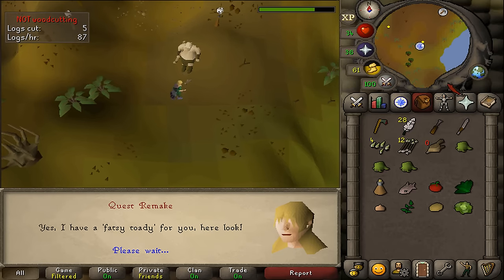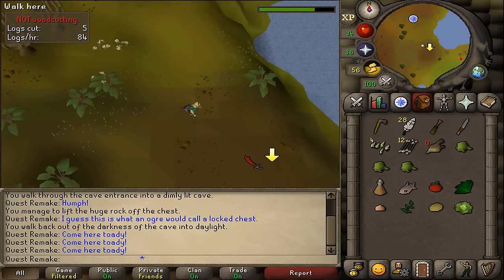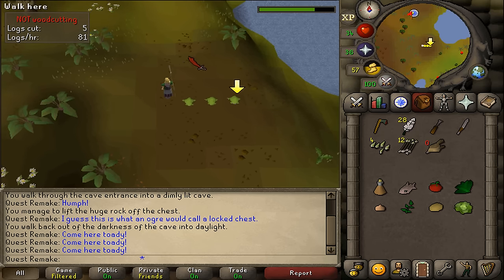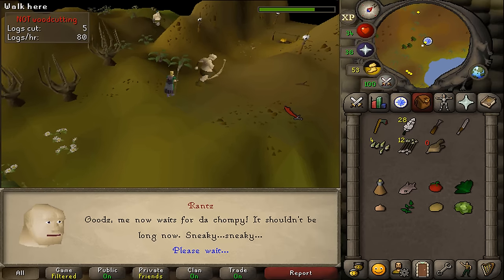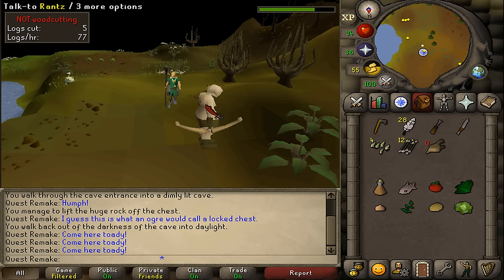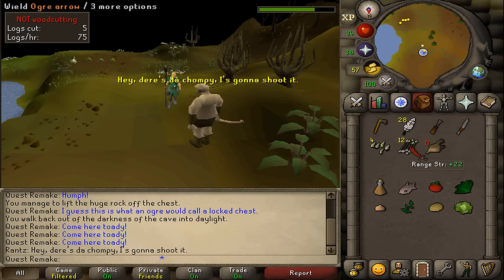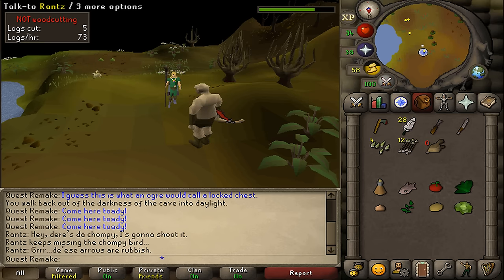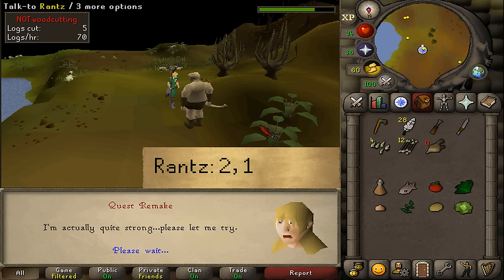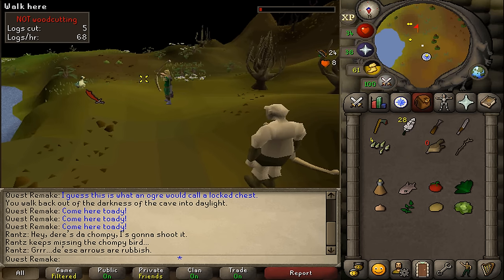Talk to Rantz and a pointing arrow should appear on your minimap. Go there and drop your 3 bloated toads around that area, then return to Rantz and talk to him — this should start a cutscene. Wait for a chompy to appear; Rantz will shoot it but miss, blaming the ogre arrows you made. Talk to him after he says the arrows are rubbish, select option 2, then 1. Once he gives you his bow, equip it along with your arrows and kill the chompy bird that has appeared — only one is needed.